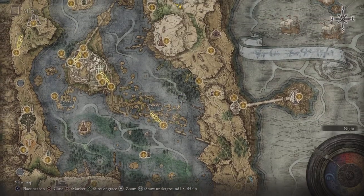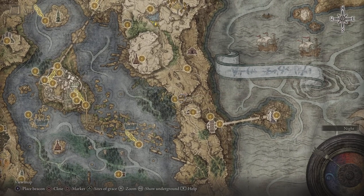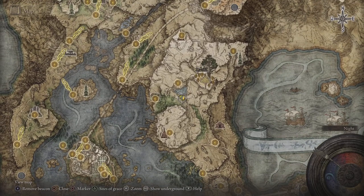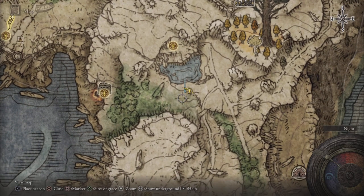Now you're here at Liurnia Lakes. This is what you're going to do: make a right and hit this Site of Grace right there — Eastern Liurnia. Then you're going to head up right over here to where I am, and it is a Walking Mausoleum. We're going to spawn into the Mausoleum Compound and make our way to the pin location to pick up this shield.